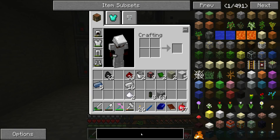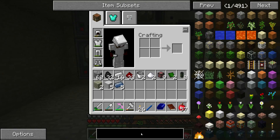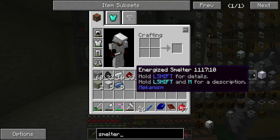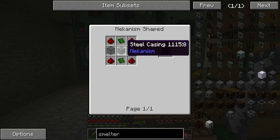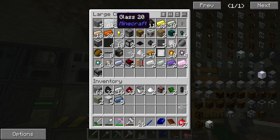We've got the Crescent Hammer. We were working on... some sort of smelter. Energized smelter — casing, two circuits, some glass, two glass.